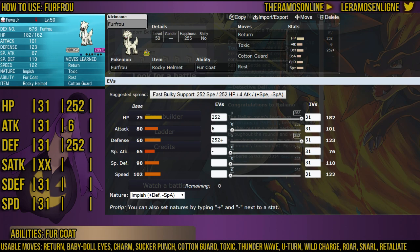That is pretty much how I run my bulky FurFro. I do have some different variations — some with speed investment, some without — but everyone knows Fuwa, who runs max HP and max Defense. I put the last 6 EVs into Attack to give a little more bite to Return, but you can put them in Speed to outspeed anything with a base speed of 121 at level 50.